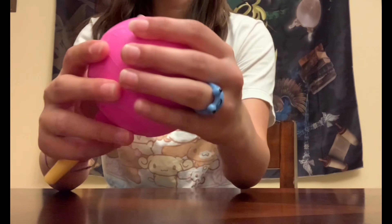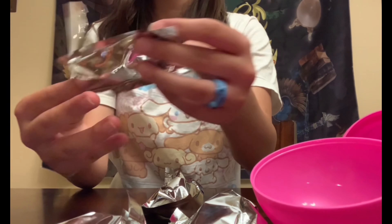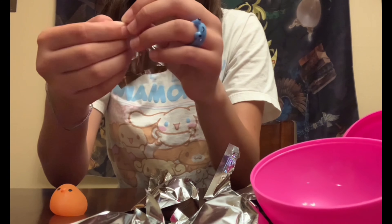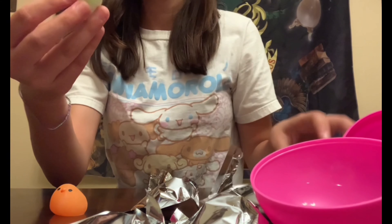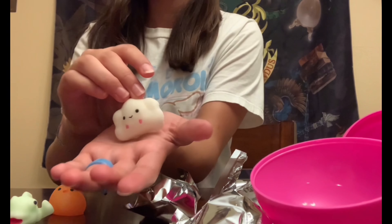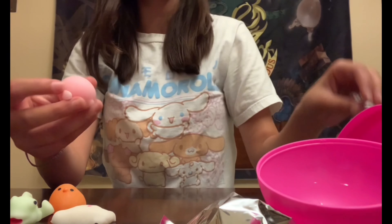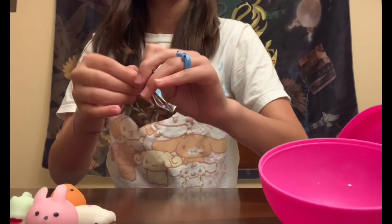So we're starting off with the little squishies. First up we have a little chicken. Now we have a fish. This one is a cute little cloud. This is our fourth one and we have Bunny. This is our final one and I think it's a tiger.